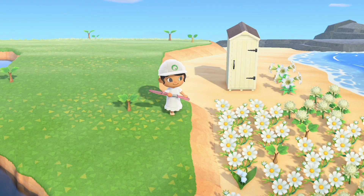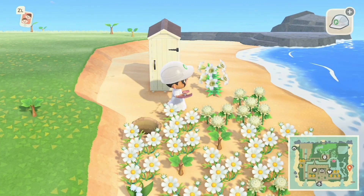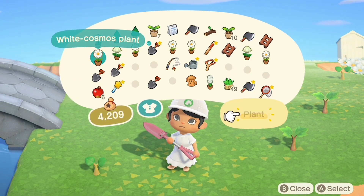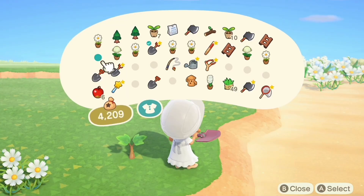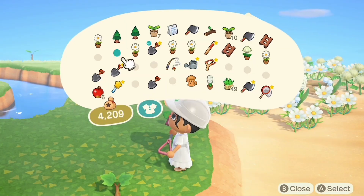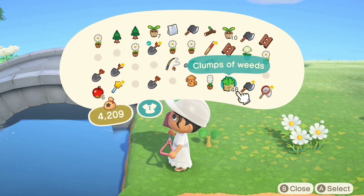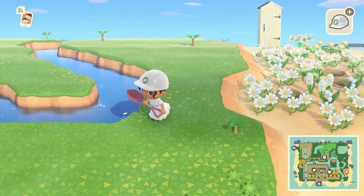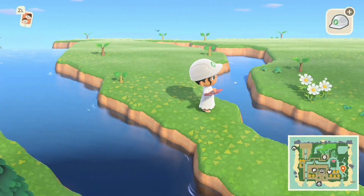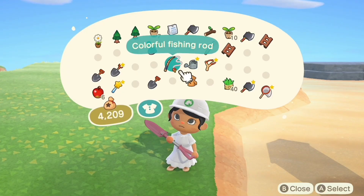What I'm gonna do is start planting some flowers — absolutely going to dig these up from the dirt and strategically try to get different flowers and place them around my island. What I'm gonna plant last are gonna be the lily of the valley plants. I also want to make sure there are no two flowers in the same clump.